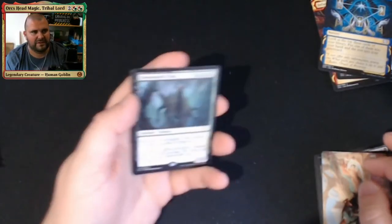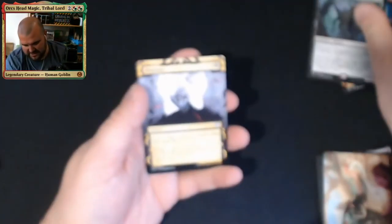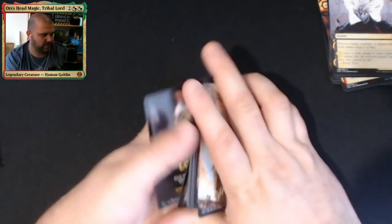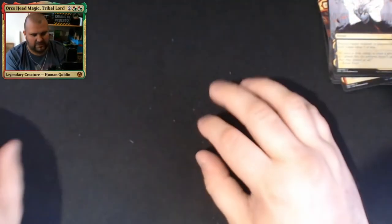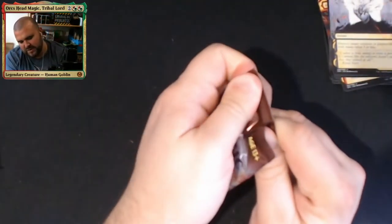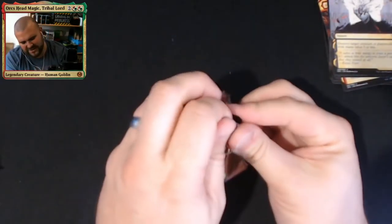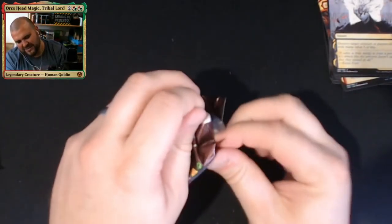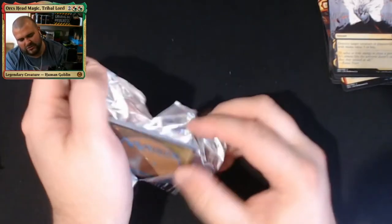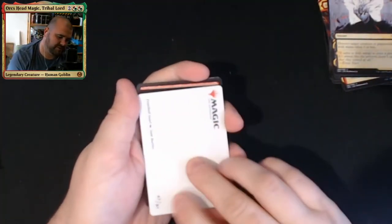We've got the lovely 11/10 demon of the set, Eliminate, and Quandrix Campus in foil. There's a bit of a — is it an aristocrats deck? I suppose it is — there is a style going around that's draining and gaining. Could have a list card possibly.